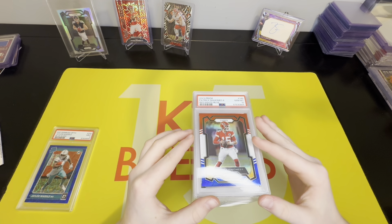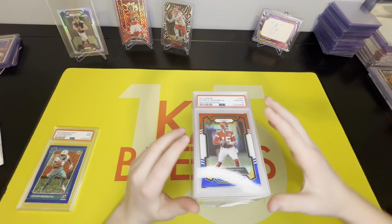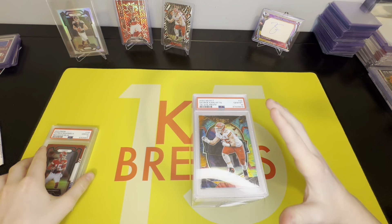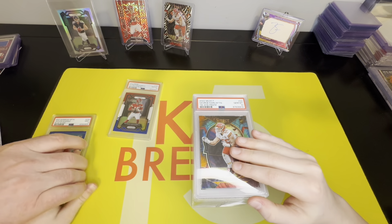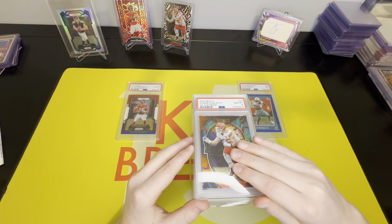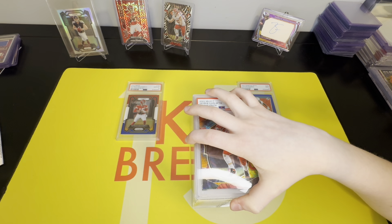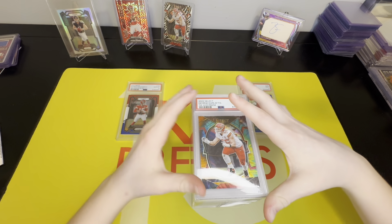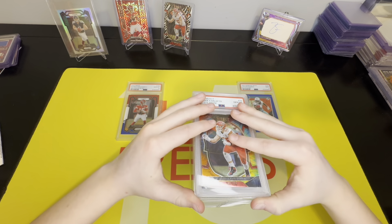Our next card is the George Kittle color splash — tie-dye — and it's a 10, second 10! We'll make a pile of the tens and a pile of the nines. Next card is our Marvin Harrison Jr. — this could be a big one for sale. Let's see what the grade is — a 10, that's nice!